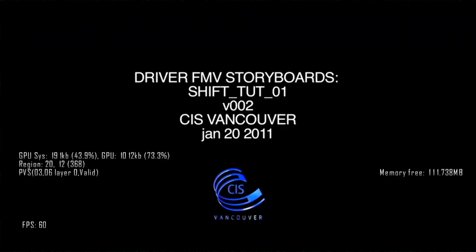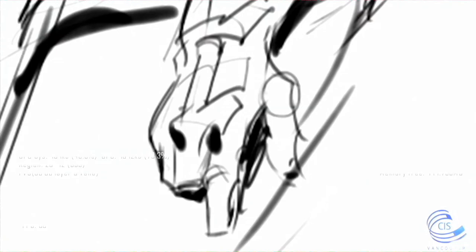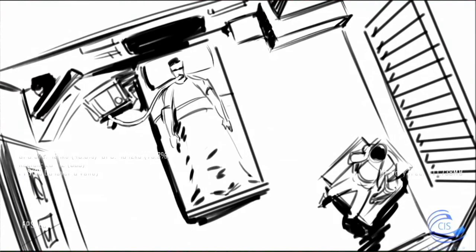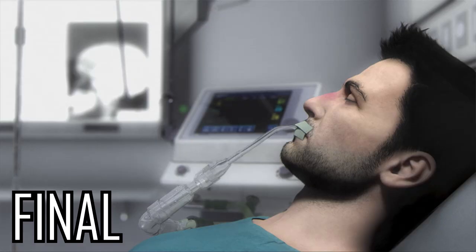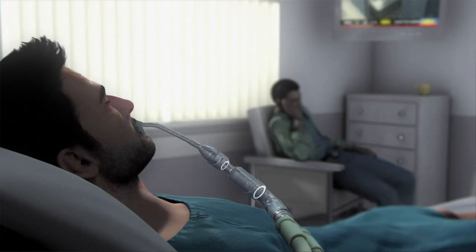It starts with a very interesting piece of making-of material: storyboard cutscenes. The storyboards of any game in the Driver series were sadly never shared publicly, unlike other video games that let you see them as a bonus gallery, so it's very cool to be able to watch them in this early build. Another info this build gave us is that they were made by CSI Vancouver, showing a bit of worldwide cross-collaboration between studios in the Ubisoft group, even if Driver San Francisco remains the last game Ubisoft Reflections developed as the lead studio. Comparing them with the final game, we can see that the storyboards were faithfully translated into CGI cutscenes with almost the same angle and camera work.